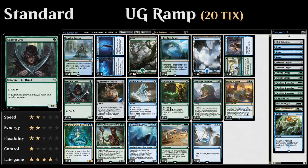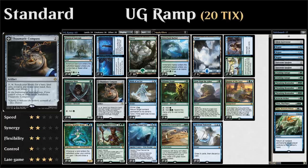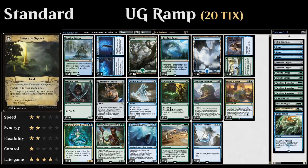Starting with our one-drops, we have the full four copies of Llanowar Elves. We also have a single copy of Thaumatic Compass, an artifact that lets us search up additional lands and eventually transforms into Spires of Orazca, which can tap down an opposing creature.